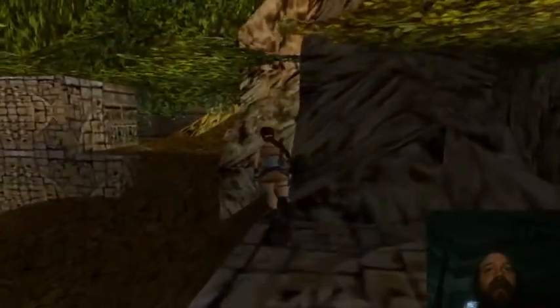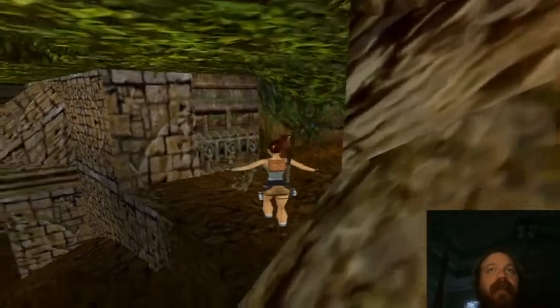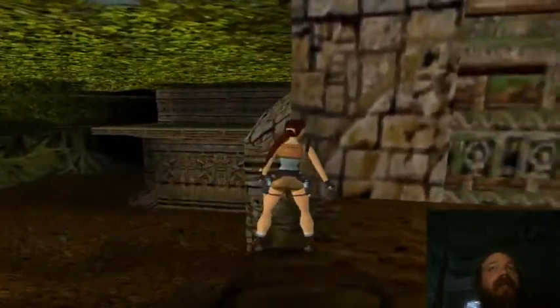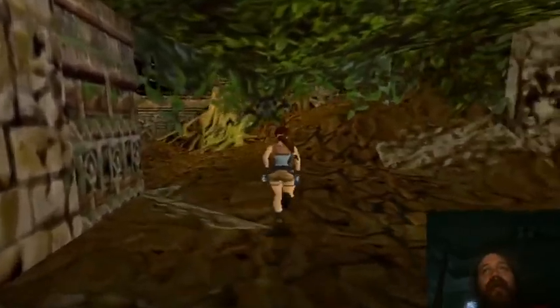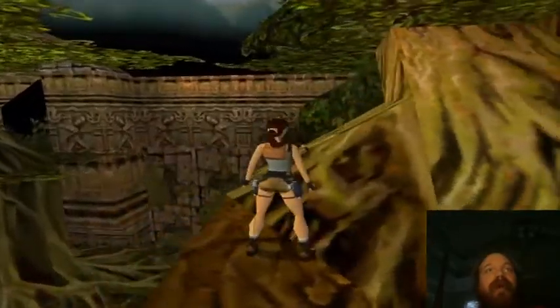That's quicksand. We won't be able to get through that without Lara losing her life, unless you've got a bunch of cheat codes you want to use. Lara's air gauge decreases really rapidly when she's under quicksand, much more so than when she's swimming through water.